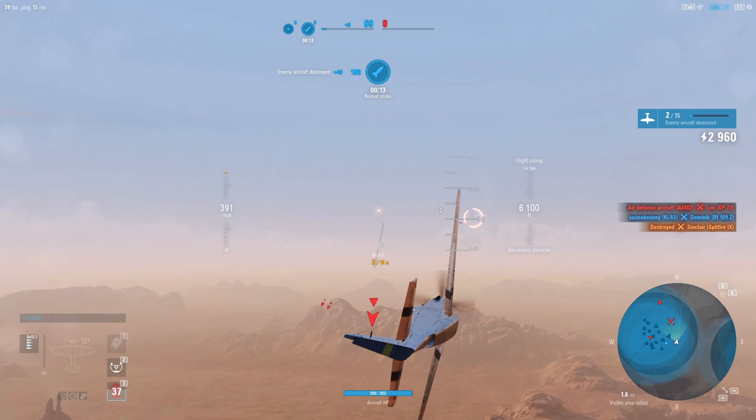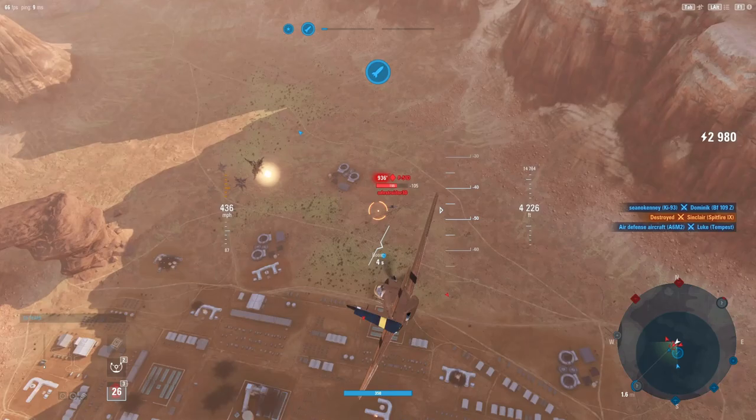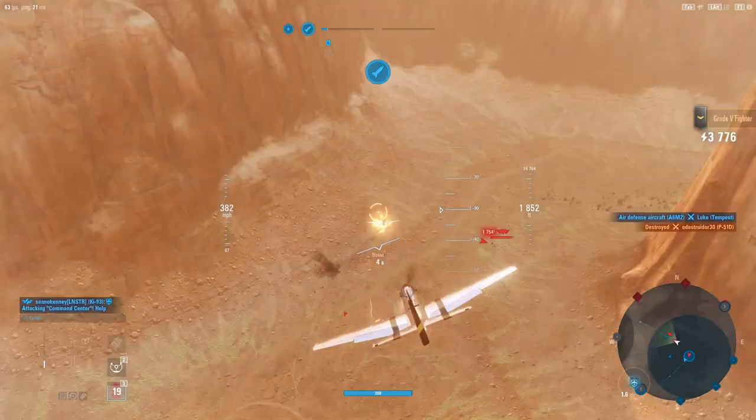We've got the other P51 down here, but this is going to be the D — the human-controlled one. We've got a whole tier on him, so we should be able to outmaneuver, outpace, and out-firepower him. There we go.